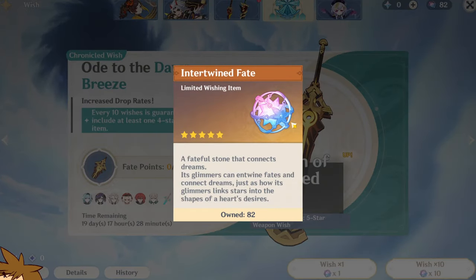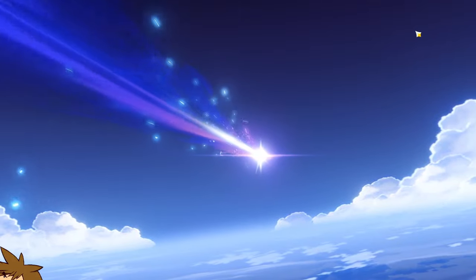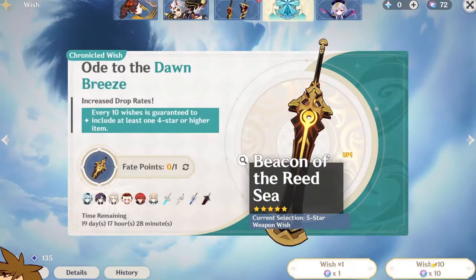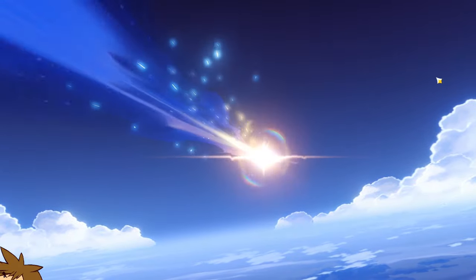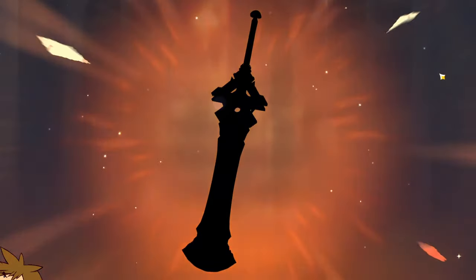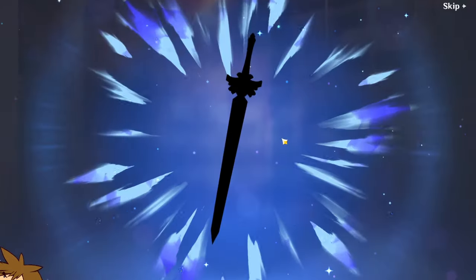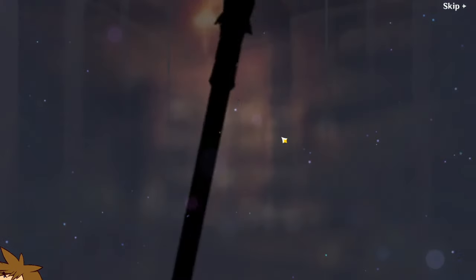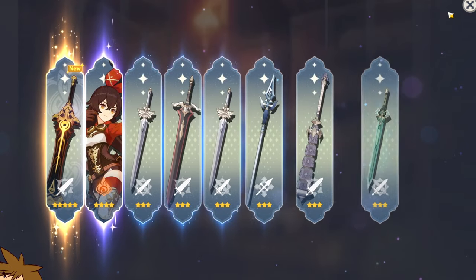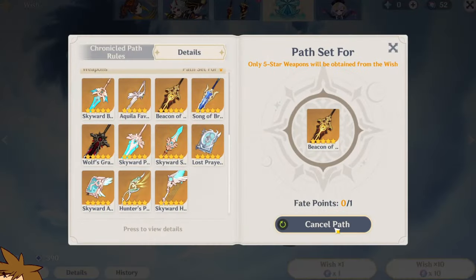I'm going to have to use all my summons on this, which is silly — but I'm going to go for it anyway. Freaking Barbara? Hello? And what's nice about this is I can get stardust that I can use. Wait — we are really lucky. No way. Just like that? No way. Oh, we got Amber! That's really good. Yo, we're out! We're out! We don't have to use that anymore.